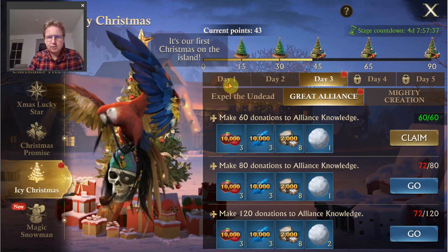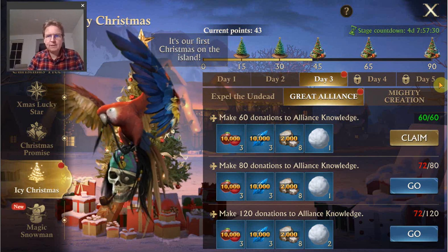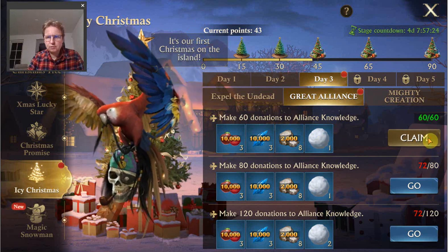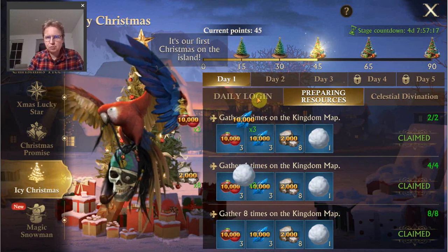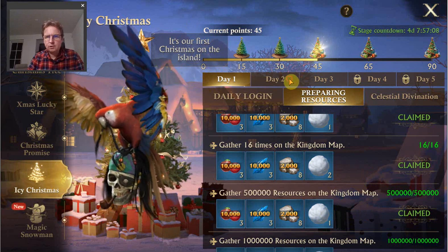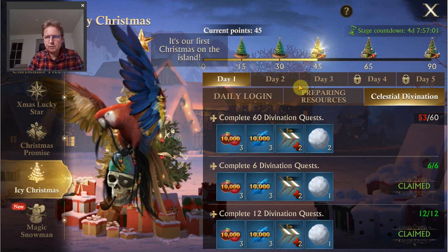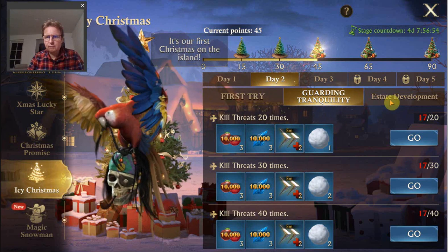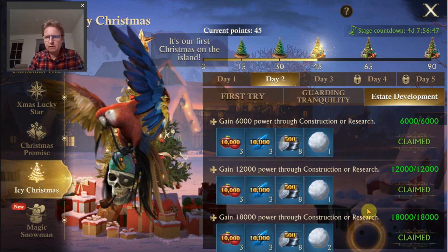For the Icy Christmas, it contains I think a total of maybe seven days or something. So the first five days of the event, you get three tasks every day for which you can get some rewards and some snowballs. Once you have completed them, you can claim them — they're all kind of different things. In the first couple of days: just logging in, gathering resources a number of times, and also the total amount. And the celestial divinations — I'm almost finished there as well, even though I still have quite some time. Day two, we have Consume Lord Stamina, kill threats, and estate development, gaining power through construction or research. Seems I've already finished that one as well.